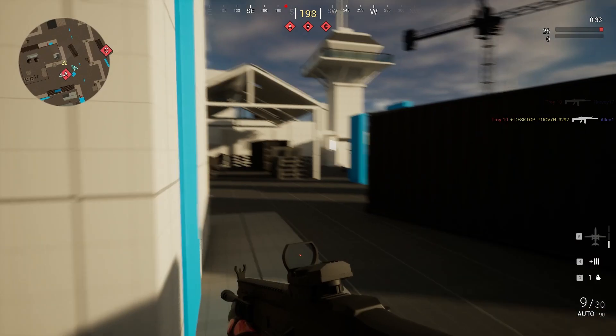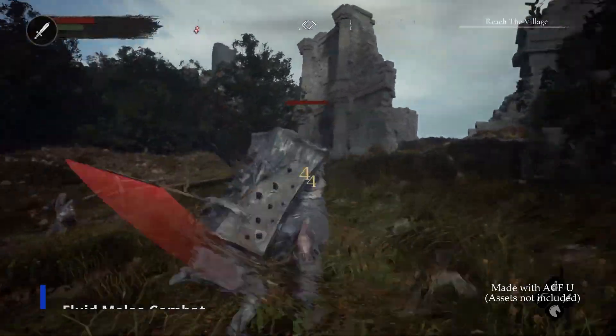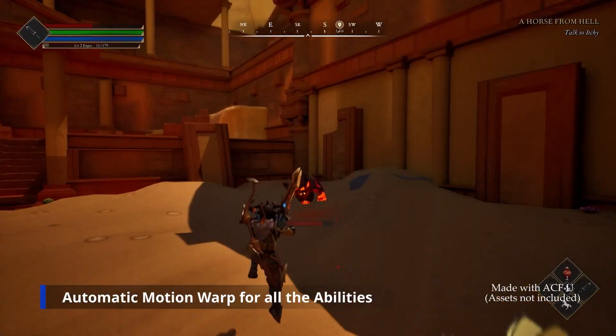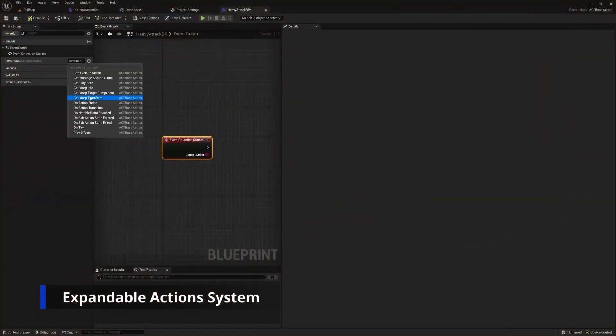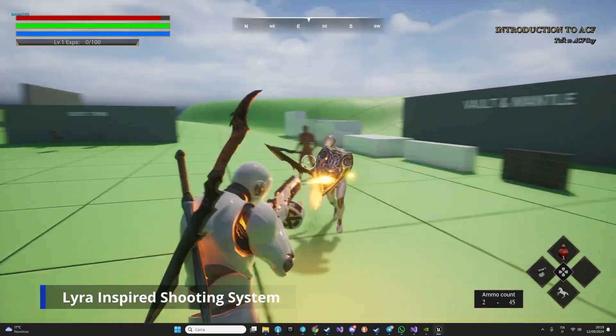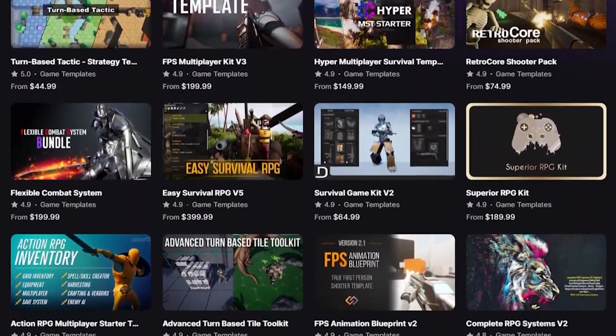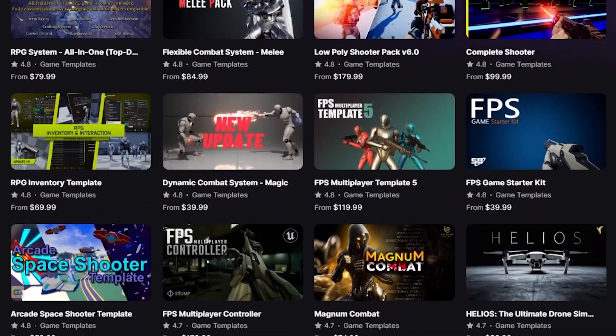In this video, we'll tackle the question of whether you should buy a paid Marketplace template or just make the game yourself. We'll explore things like the benefits of using templates — faster development and access to professional-grade assets — as well as the downsides, such as the obvious big price tag, limited customization, and potential over-reliance on pre-built systems.